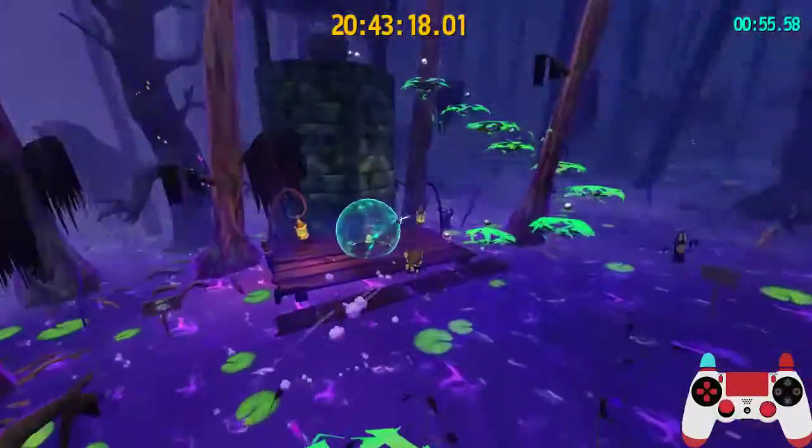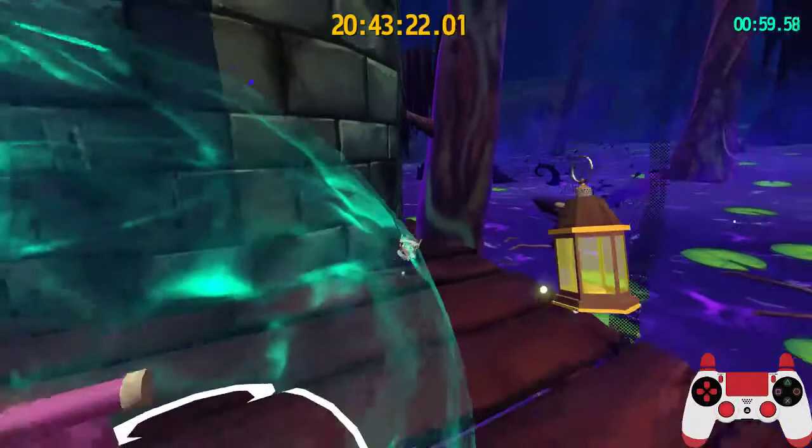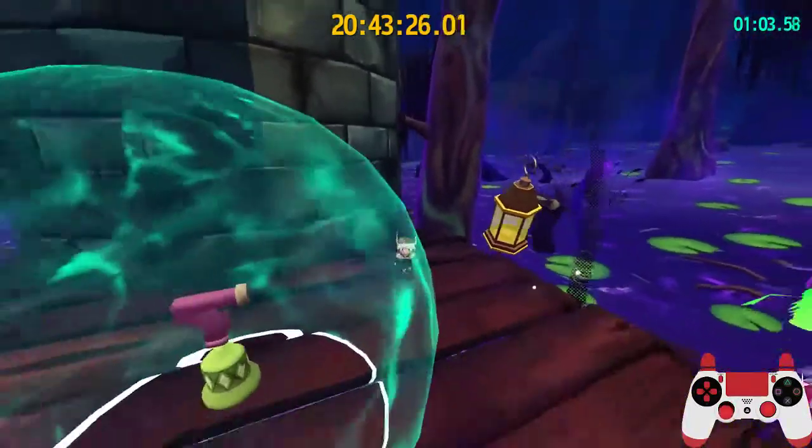Grab this yarn, and then this yarn, and then we're going to do the well dive right here. This is the well dive — you pretty much line yourself up by just walking into the spot.